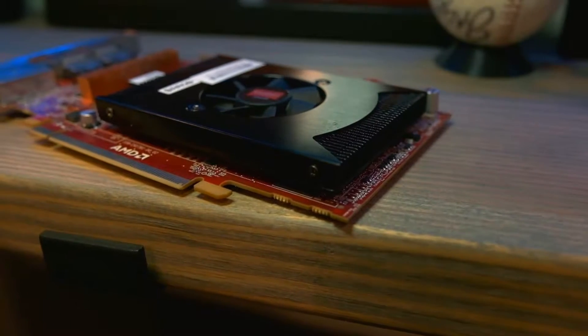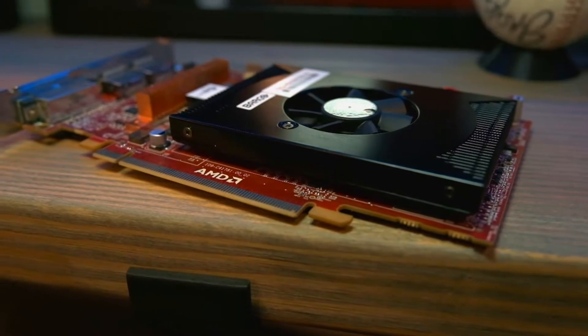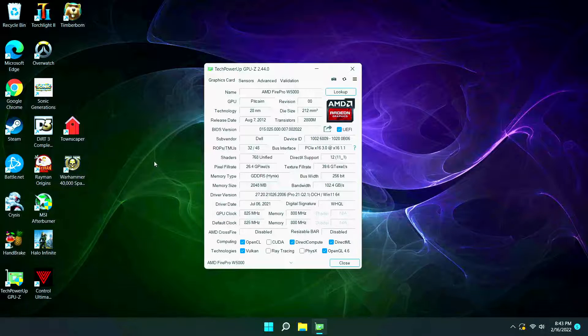With GPU prices still not back to normal, there is a lot of interest in low power GPUs. I was looking for a single card design and came across this Barco MXRT5500, which is a rebadging of the FirePro W5000. I got this card for $42 on eBay and was able to flash it back to a stock W5000 pretty easily. I'll put a link in the description if you're interested in doing this yourself.